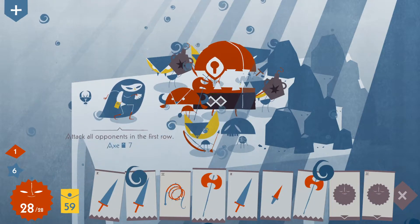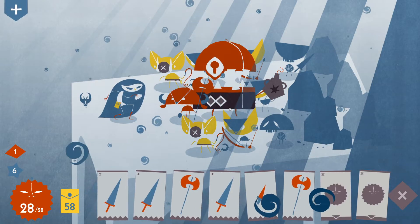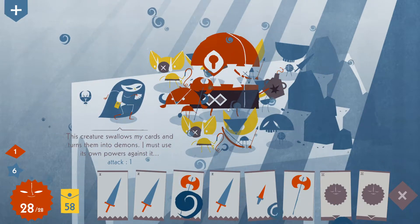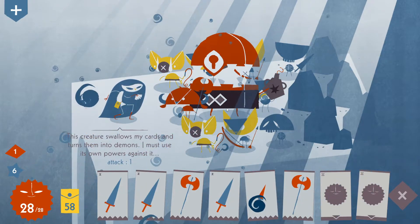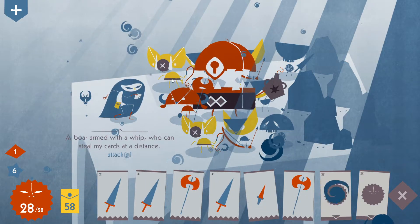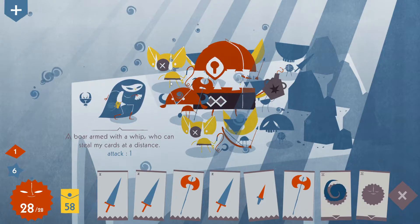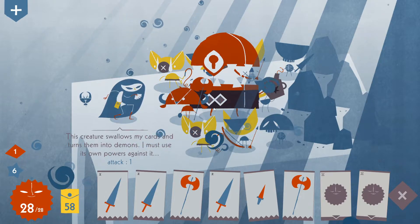How do I use its own powers against it? I know what I'm going to do. That is not what I expected would happen from that interaction. Maybe I should have guessed. This creature swallows my cards, so I try to herd it with a whip — pull it forward and then stab it with a dagger. But instead it just swallowed the whip and spit out this guy: a boar armed with a whip who can steal my cards at a distance. How do I use its own powers against it?